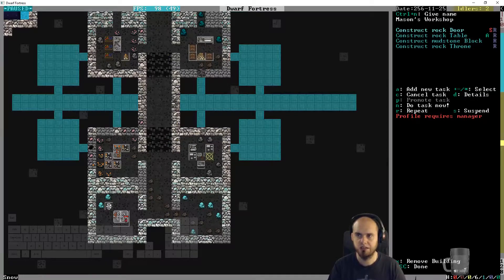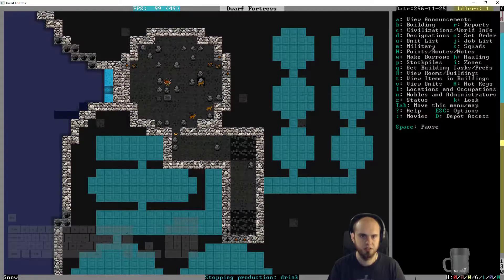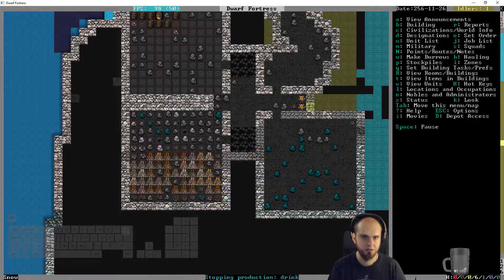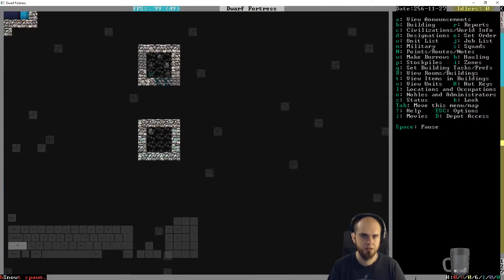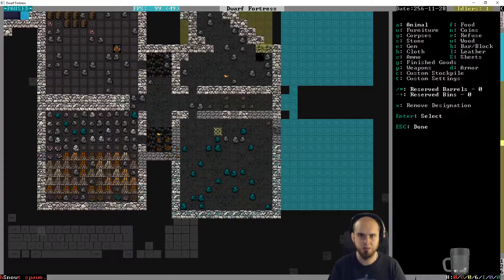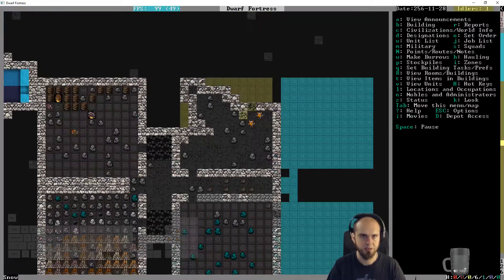How many blocks do we have? About ten blocks - that's gonna be okay, let them work, no immediate rush. We could do a jeweler maybe. Let's see what we want to store here - probably furniture down here, and one finished goods stockpile over here. Now they can move stuff around.